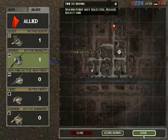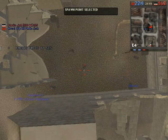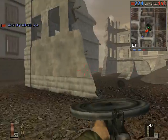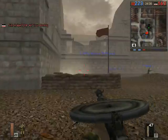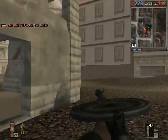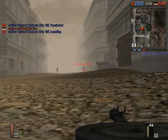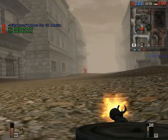The Germans are down to one flag now. If we can just manage to hold on to both of our flags, I suspect we're going to have trouble holding that flag in the southwest that the guy in the APC took. People typically don't spawn in there and we had just taken it. That's also the flag that spawns the tank.